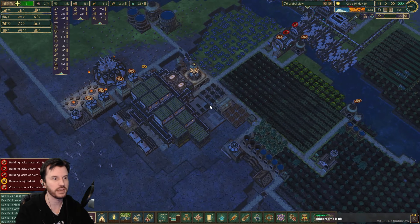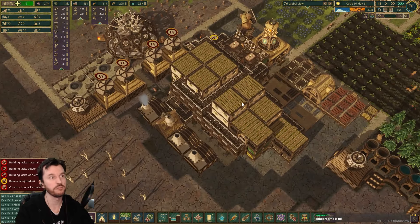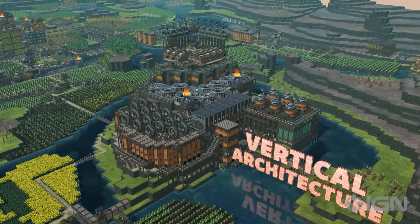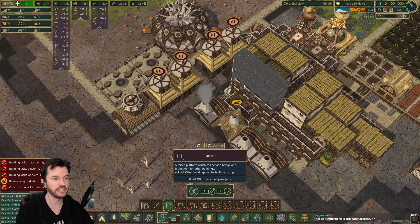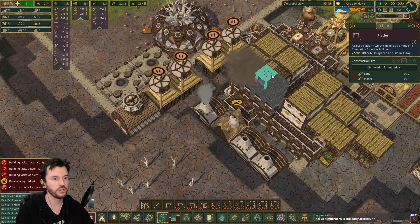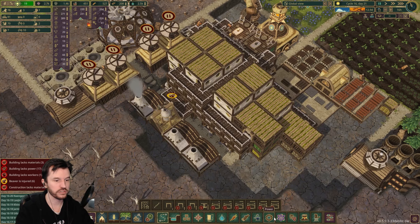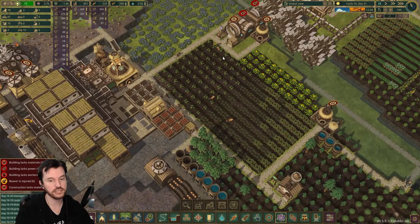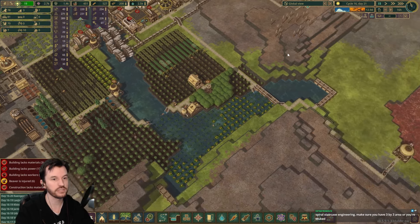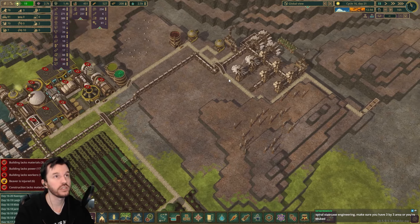I usually play this on maximum speed. It's really dark right now because it's nighttime so I'm just going to speed it up. It's been very enjoyable. I've also seen some insane things people have built on YouTube and on their Discord because this game has vertical building. I can just keep stacking like this — you can make like a spiral staircase that goes all the way up basically to the sky. Any building that has a flat roof is labeled as a solid building and you can build another thing on top of it. Timberborn is still in early access, and if you look at older videos on it, it has grown a lot.